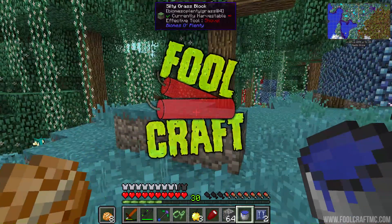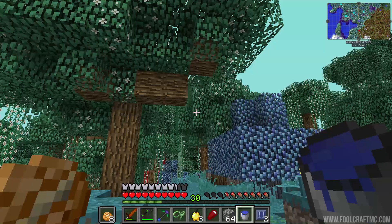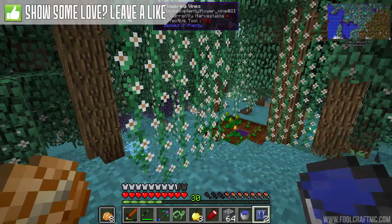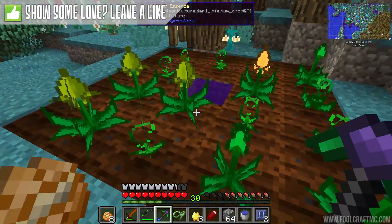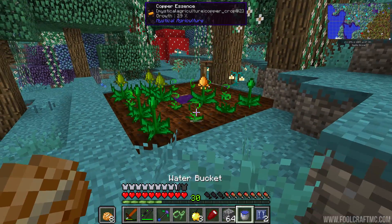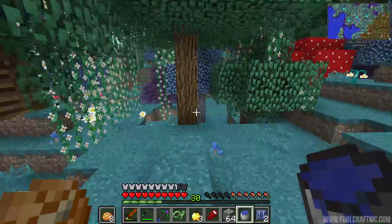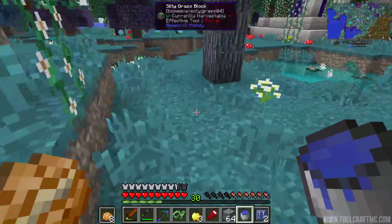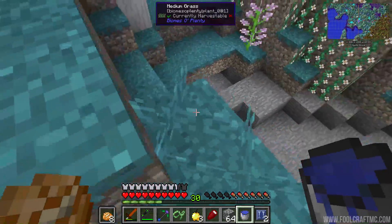Welcome back to another episode of Fallcraft 2, hanging out here in our mystical grove. We're going to explore the world in hopes of finding a new base, just checking out Vintage Beef's mystical agriculture farm — he's farming some copper for his gun mod. We might actually settle down in this biome, but we feel like we should explore a little bit more to see what's out there. I'm hoping we can find a biome like this, maybe on its own little island.